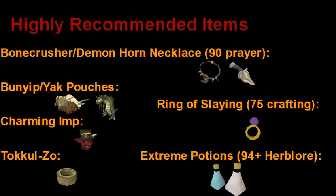So here are some highly recommended items that you should get if you're planning on being serious about Slayer. The Bone Crusher and Demon Horn Necklace combo — this requires 90 prayer for the Demon Horn Necklace, which you can get through Dungeoneering. The Bone Crusher will bury all the bones of the monsters you kill, and the Demon Horn Necklace will give you prayer in return for the bones that are buried, which is very helpful. The Bunyip and Yak Pouches — if you don't have 96 summoning, use a Bunyip for pretty much every task. However, if you do have 96 summoning, while you're doing Dragon tasks, Black Demons, or Abyssal Demons, you can use a Yak and bank their bones or ashes to make some extra money.